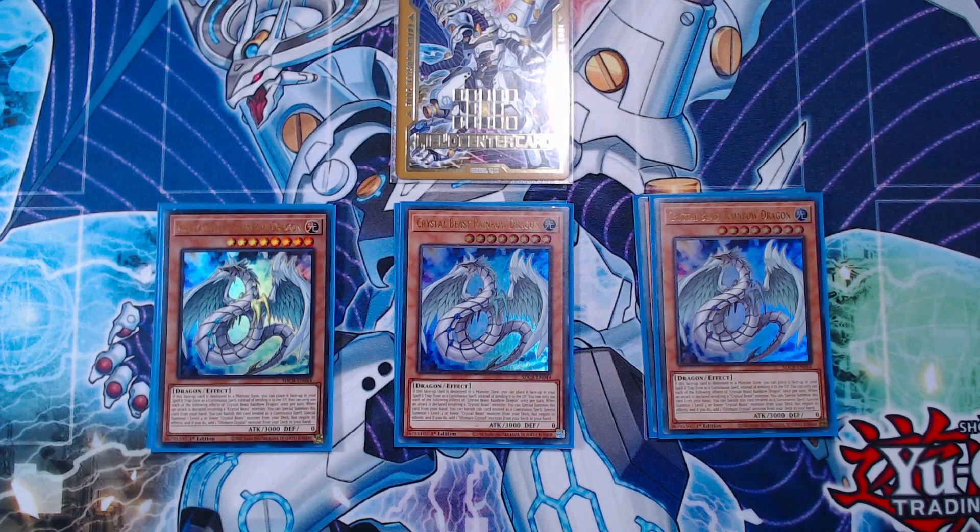On top of that, if your Crystal Beast monster would battle a card, you can use this card to special summon it from your hand for free. Such an amazing card, and it is a level 8 for rank 8 plays. I think that 3 copies is correct — 2 would have been perfect in a tier limits format, but 3 copies right now because of Kashtira potentially banishing them. You really don't want that to happen at all.